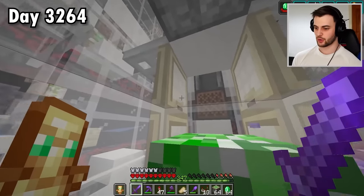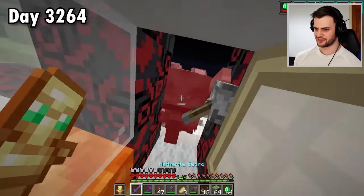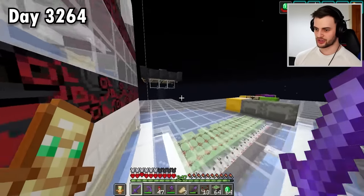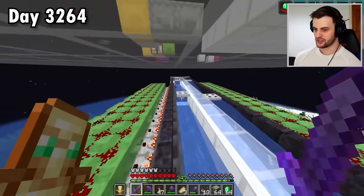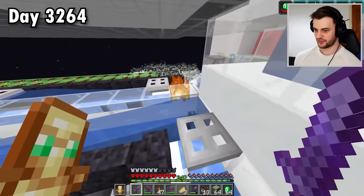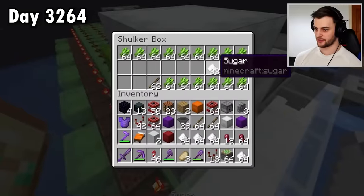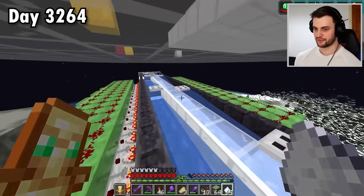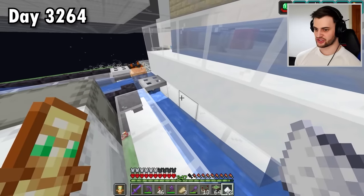I've just stopped for a second because I want to see how well the farm's working. What do I see behind me? A ravager! So it is possible for ravagers to escape in this farm. I also have so much junk in my inventory which I can actually send through the system - we can watch it all go, see it all in action. You can see all the items that need to be picked up are picked up and the rest go straight into the fire. And I might as well also take the items out of the shulker boxes and send them through the system because there's quite a lot of them.